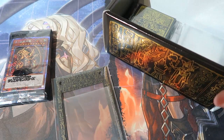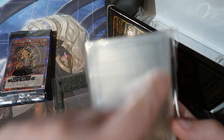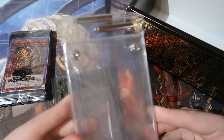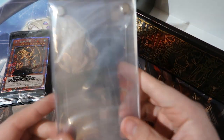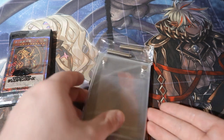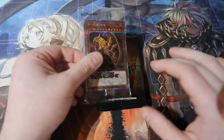Oh my god, look at the sleeves! These sleeves are amazing, beautiful. And you get border sleeves as well — I love it! You also get an official YuGiOh brick, which I'll definitely be using for the Winged Dragon of Ra. I'm going to put this to the side and keep it in the cellophane for now because I do not want it to get damaged.